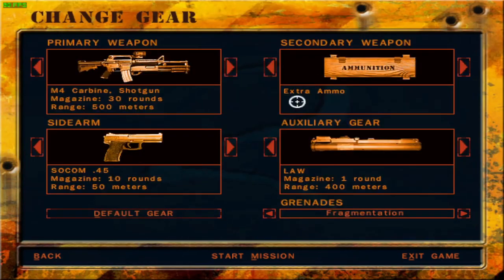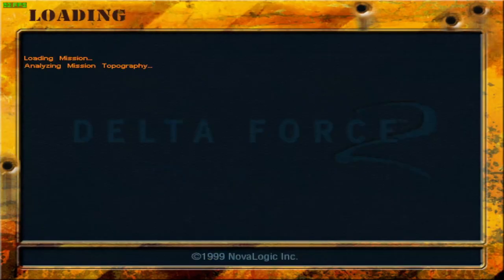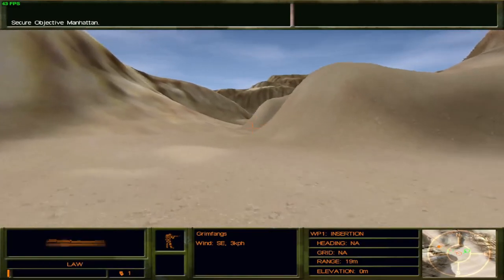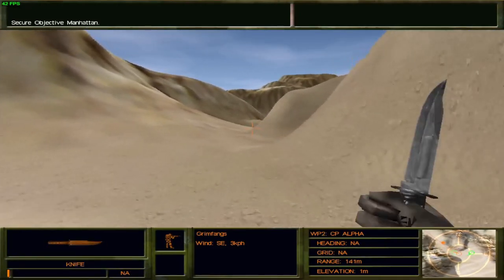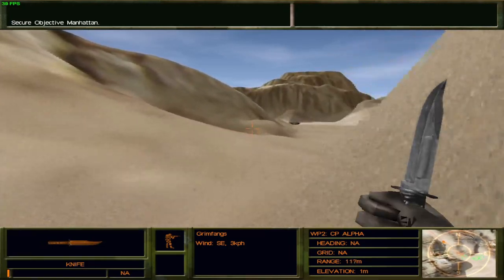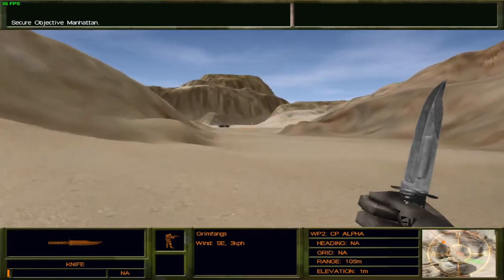Let's go ahead and change the gear. I'd rather not use the shotgun — I would prefer the grenade launcher. A LAW, I think, for the helicopter would be a necessary choice. Now let's start this mission. All king elements, we need to secure the uranium mine. We actually run faster with the knife equipped, but I thought that was only a CS thing. I guess all the old games did it.